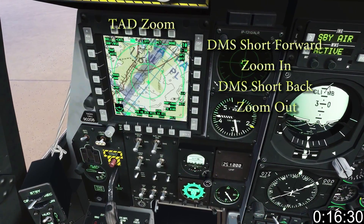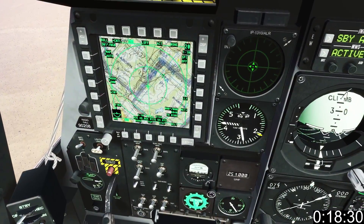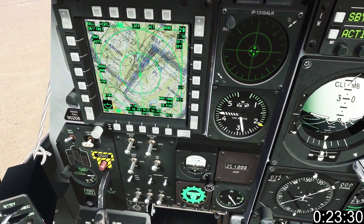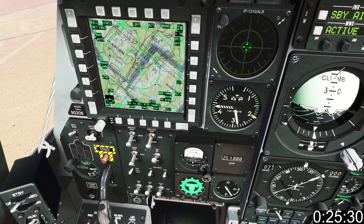DMS up and down zoom in and out of the Tad map. The outer circle represents the map scale, the inner one half that distance. On the inner circle the four cardinal points are represented with an arrow pointing to north. Here are your current coordinates.